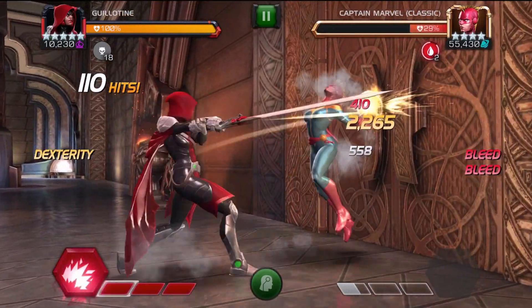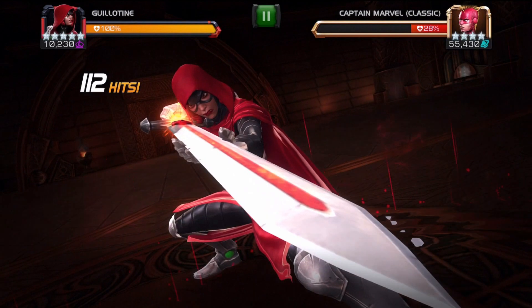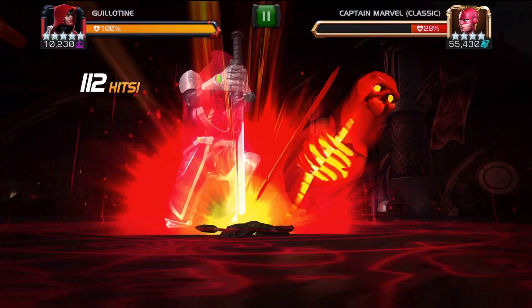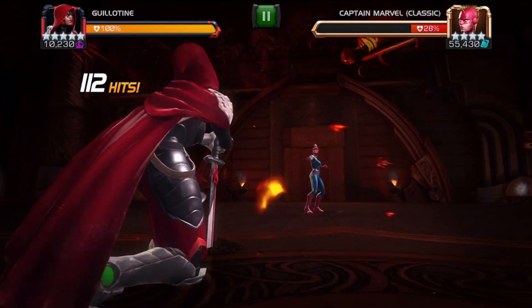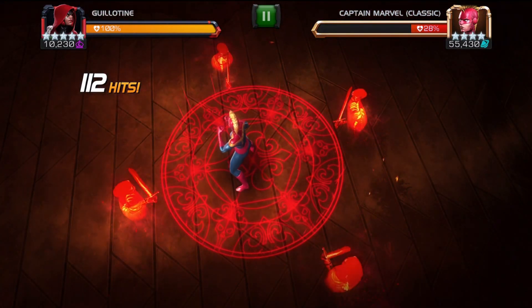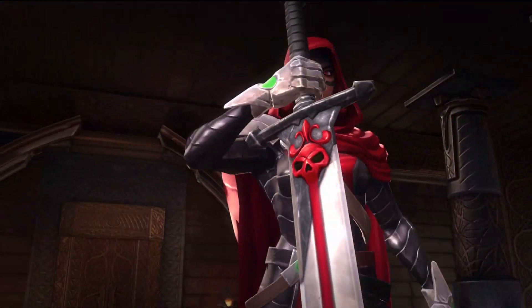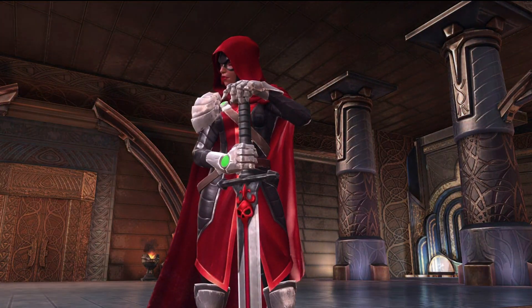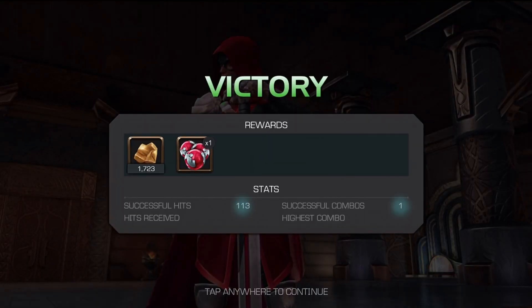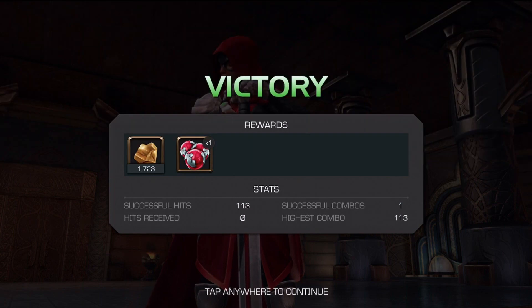By any stretch of the imagination, I'm not saying that Guillotine is a champion that players would jump at. Because look, if you had suicides on, you'd probably be able to get those hits down a lot more. I'm just not a massive fan of suicide masteries a lot of the time. I'll probably return to them around December for some intense arena grinding, but apart from that it's not really my thing. Absolutely incredible to see the extent of damage that Guillotine can do with a Guillotine 2099 synergy.